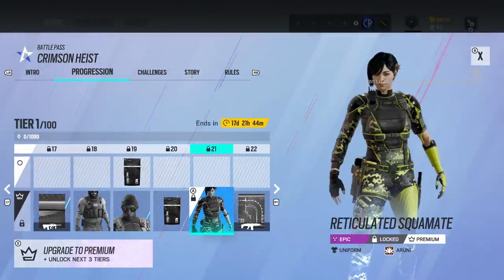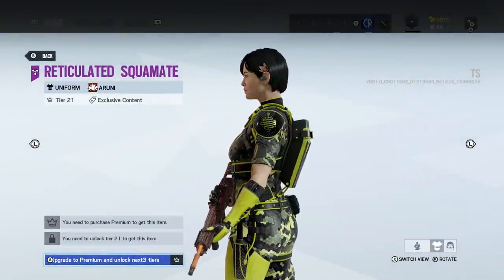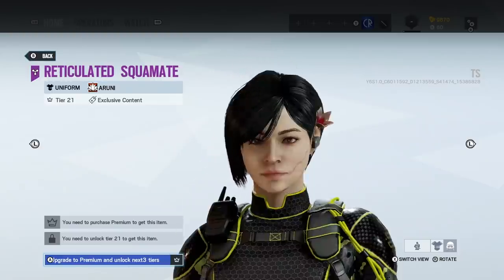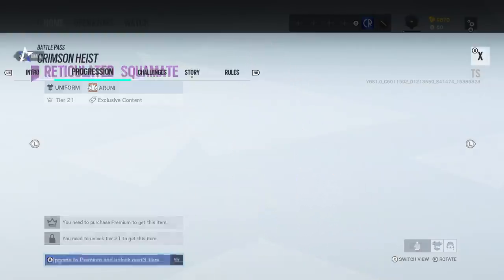We've got some more Alpha Packs. We've got a Roni uniform — maybe a bit bright. I wouldn't have gone for the lime green on the prosthetics, but it's certainly not ugly. Good textures.